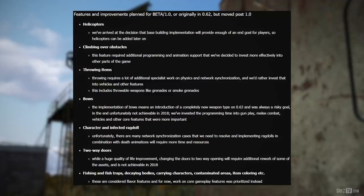Programming time was instead invested into gunplay, melee combat, vehicles and other core features that were more important. Character and infected ragdoll are delayed because there are many network synchronization cases that need to be resolved, and implementing ragdolls in combination with death animations will require more time and resources. Two-way doors, while a huge quality of life improvement, will require additional rework of some assets and is not achievable in 2018.